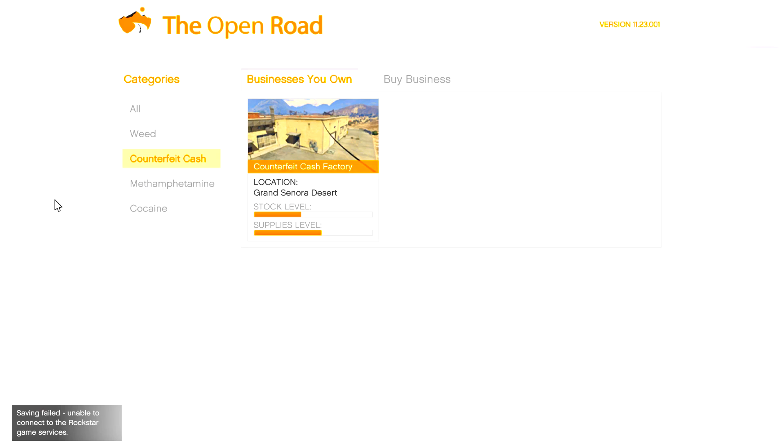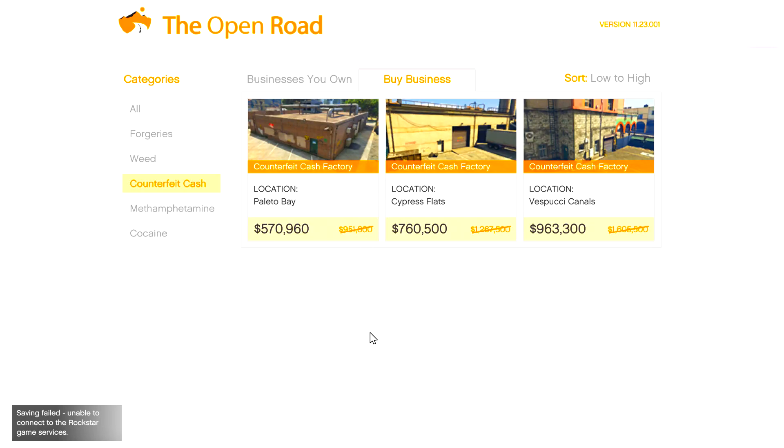Personally the cash factory I have is the Grand Senora Desert, and this is the one I suggest you buy as well. It's super close to the clubhouse I told you to buy. If you don't want this one, go to 'buy business' — there are more options, some cheaper and some more expensive, but it doesn't really matter. They're all the same; the locations are just different.